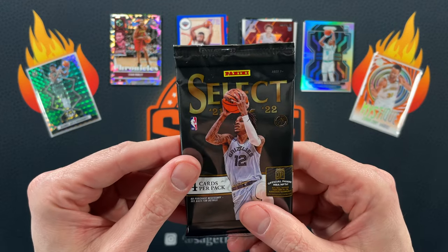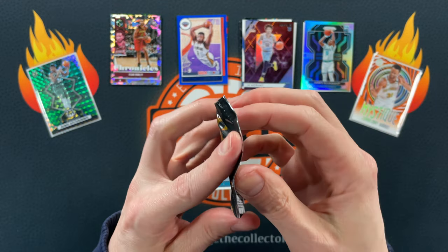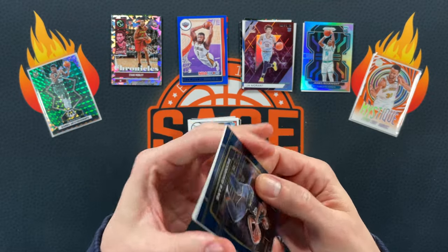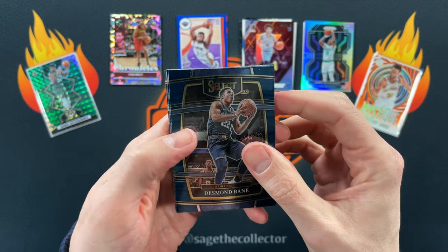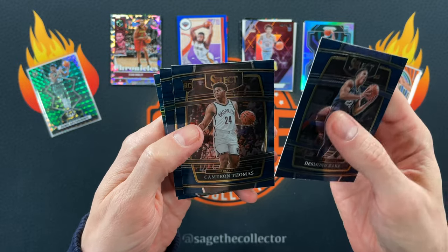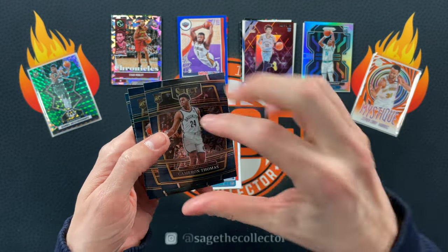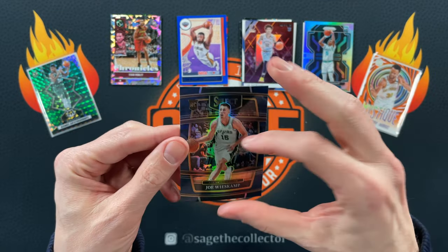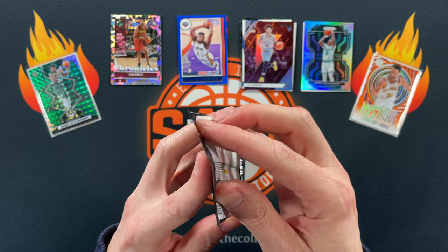Got a Kai Jones — Select blaster — this might be a Fanatics blaster so we'll see if we pull a green. Doesn't look like we got one in here. Got Cam Thomas, who's starting to finally cool off just a little, still kind of hot. JT Thor and a True Blue of Joe Visco.